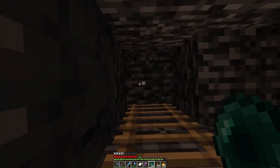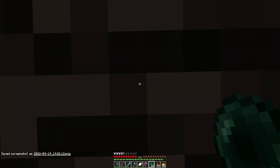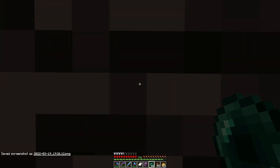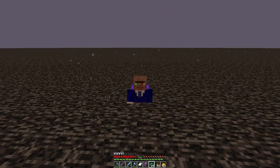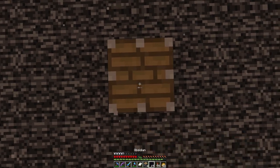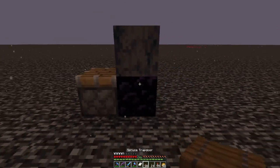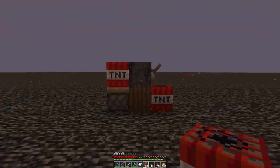Okay, ready to glitch through the bedrock. First of all let's take note of these coordinates - I'm just going to take a little screenshot. Now it should just be a case of throwing an ender pearl straight through. And there we go. This used to be a lot harder. Also I appear to be stuck in the floor - there we go. Place this. And there we go.